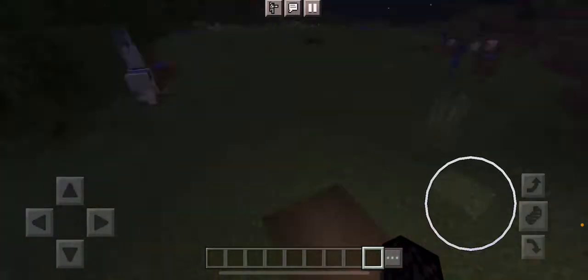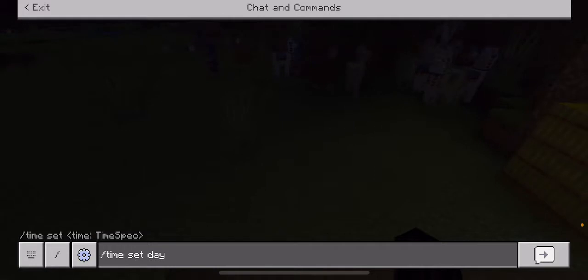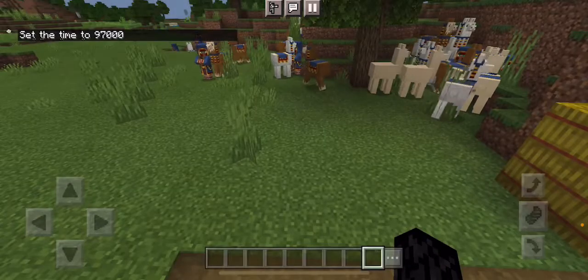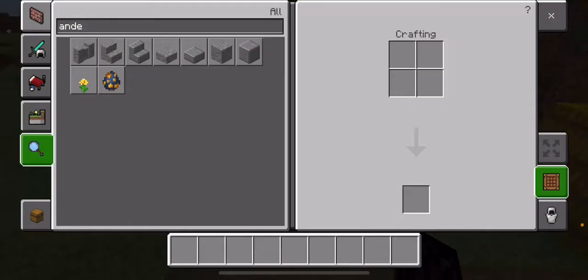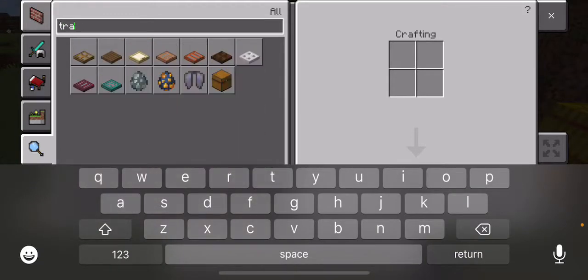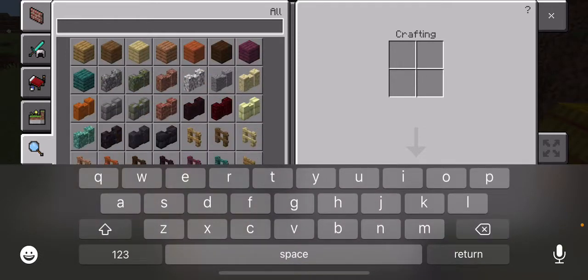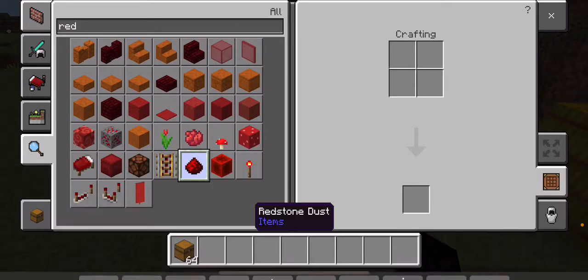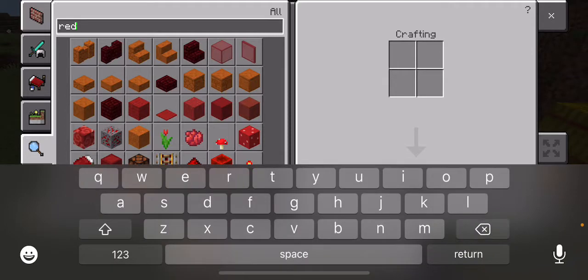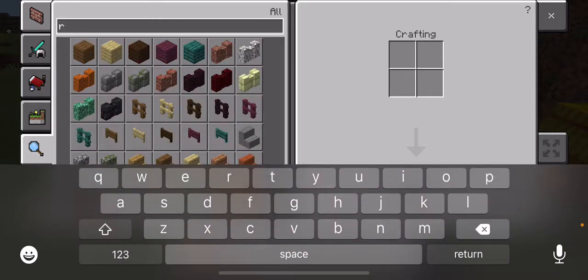Now that I'm in creative mode, I'm gonna set the time to day. Here's what you need: you need a double trapped chest, you need redstone dust, you need redstone torches, and you need sticky pistons.